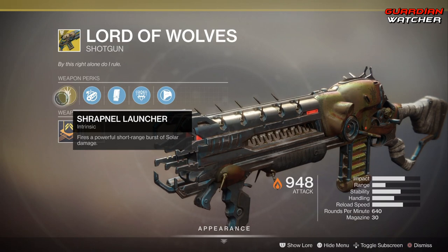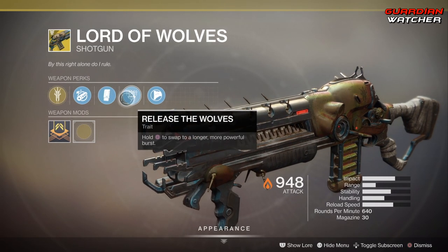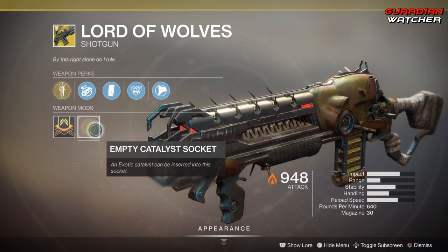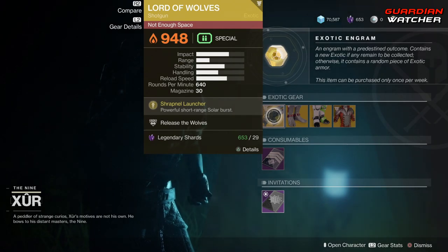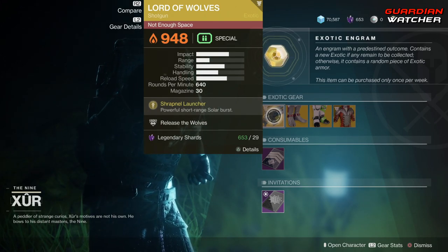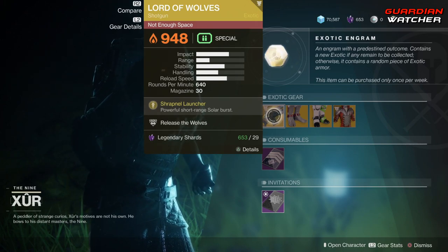Starting with the Lord of Wolves — the intrinsic perk is Shrapnel Launcher, which fires a powerful short-range burst of solar damage. We also have Chambered Compensator, Extended Mag, and Release the Wolves, which lets you hold square to swap to a longer more powerful burst, plus Composite Stock. It does have a catalyst. It's a decent exotic in PvP — I'd give it a tier 2.0 in PvP but probably a tier 3 in PvE, as there are better weapons available.